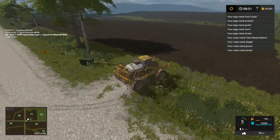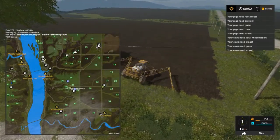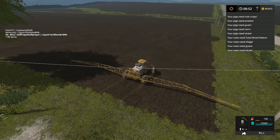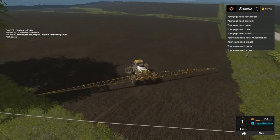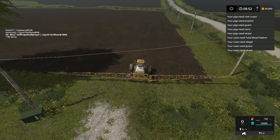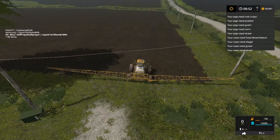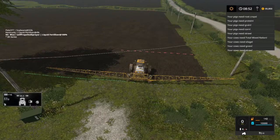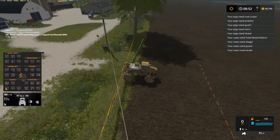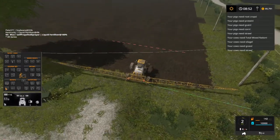Thought that was a trash can but that's an electrical box. We gotta spray 32, 33, and 34. Since there's a lot of poles here I am going to spray across the ends. I'll turn on my GPS to help me out - it's going the wrong way the way I set it up. I'll have to adjust it, let's get across these ends real quick.